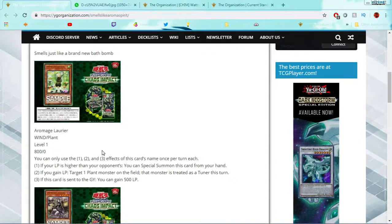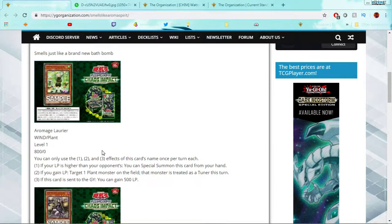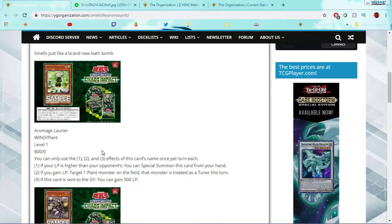First effect: if your life points is higher than your opponent's, you can special summon this card from your hand. That's good for plant decks in general, not just Arrow Mages — but for Arrow Mages in particular, where it's easier to get more life points than your opponent, that's going to be really great. It helps make your link a bit easier. Second effect: if you gain life points, target one plant monster on the field; that monster's treated as a tuner this turn. The deck only has one other tuner, Seraphy, and she's really good still, so I don't think you're going to stop playing her just because of this guy.